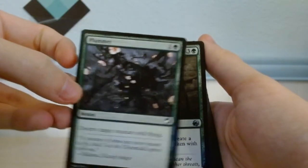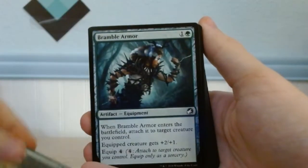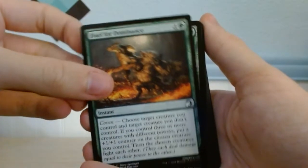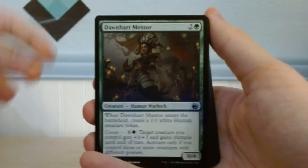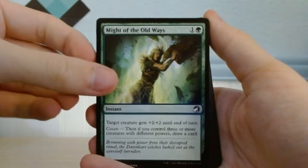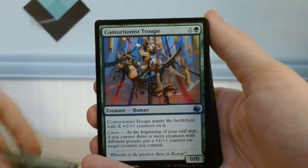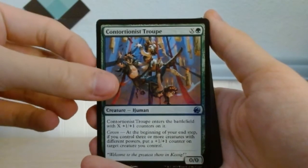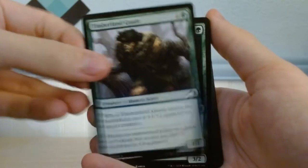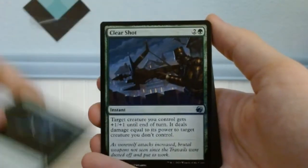Destroy target creature with flying. Brood Weaver. Bramble Armor, Bramble Armor. Duel for Dominance. Dawnheart Mentor. Might of the Old Ways. Howl of the Hunt. Contortionist Rope. Timberland Guide. Bounding Wolf. Clear Shot.